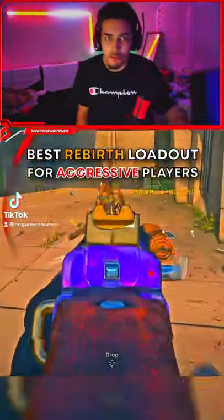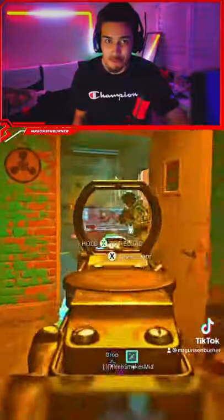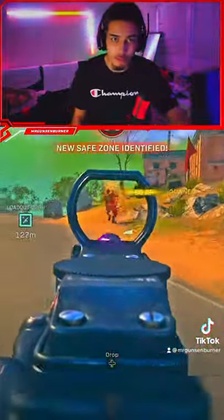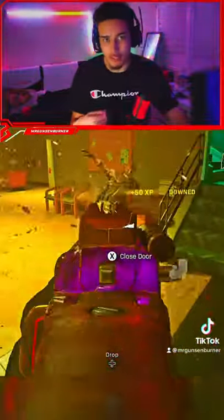Here's the best Rebirth class for aggressive players. You're going to want to run the XM4 and pair it up with the OTS. The XM4 is so versatile — you can use it up close, you can beam mid-range with it, it's very mobile, and it absolutely beams on Rebirth. Anything super up close, pull out the OTS.